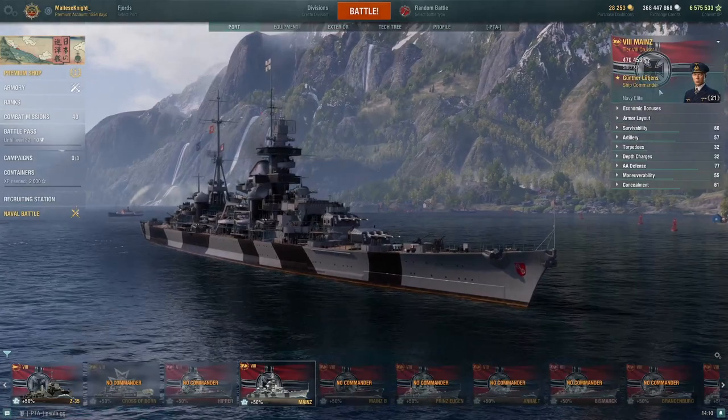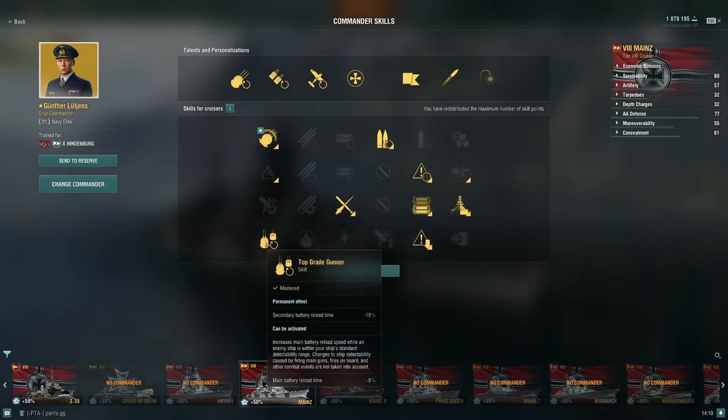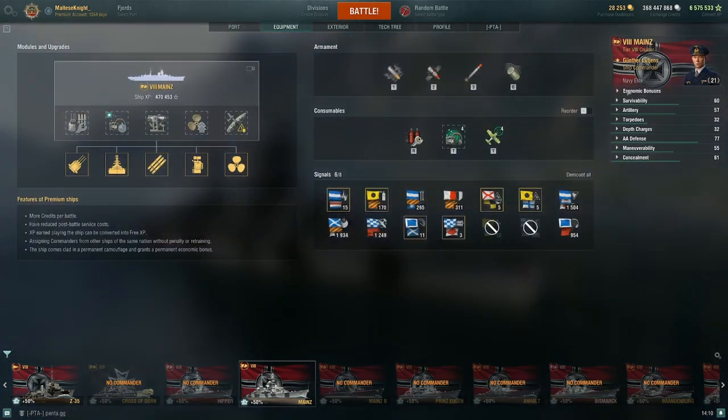For the commander build, I'm going to use my Hindenburg captain — it's a premium ship so I can drag it for free. We have Grease the Gears, Gun Feeder, Priority Target, Superintendent, Survivability Expert, Concealment Expert, Adrenaline Rush, and Top Grade Gunner. If I were building specifically for Mines, I would remove Superintendent and put in Last Stand and Demolition Expert, but using your Hindenburg captain is fine.